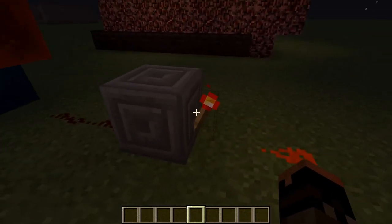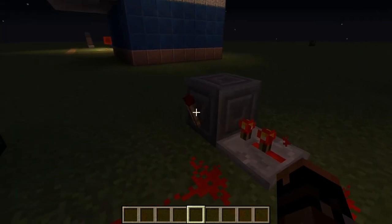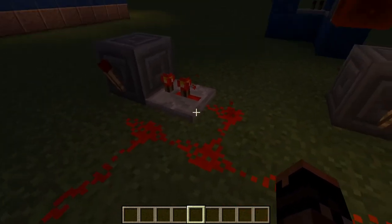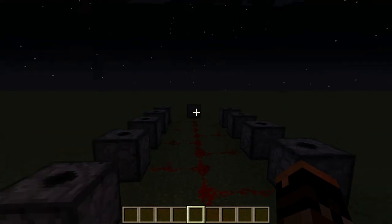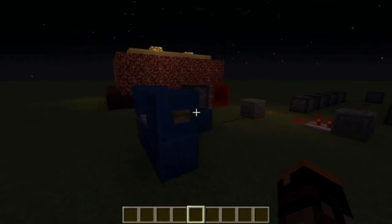That'll power the line, turn off that torch, and once the torch turns off this will start cycling like a clock — it'll be unpowered, the torch turns on, that powers it, that turns off the torch, so it unpowers it, back and forth. I pull that signal down and send it to all those dispensers. If we hit the T flip-flop we should get a nice little firework show.